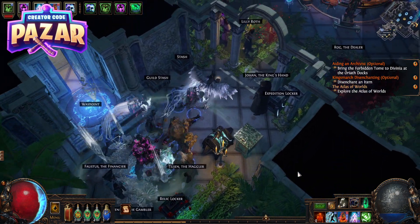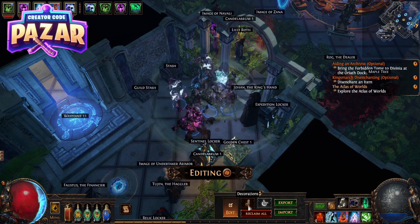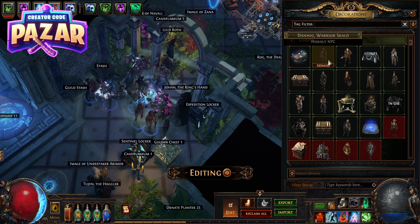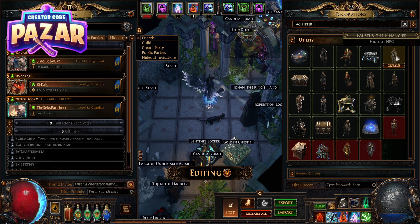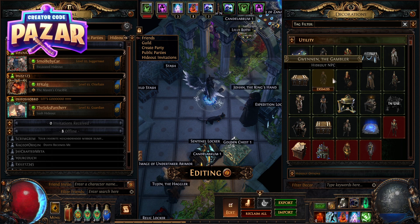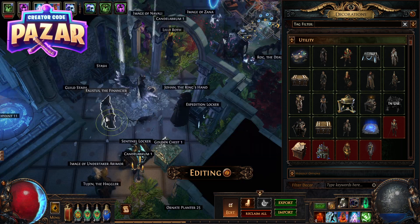If you don't have him in your base, all you're going to want to do is click Edit down here, then Decorations, and you can just search for him. You can find Faroest right here and then put him in like so and move him around that way.